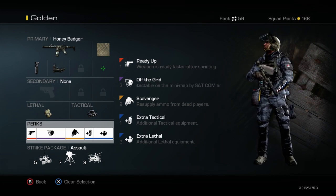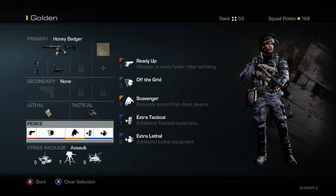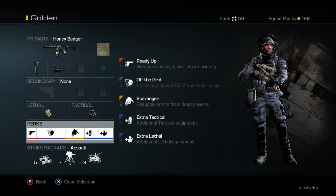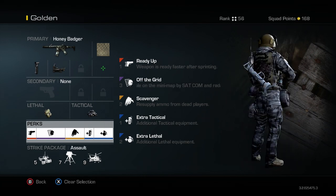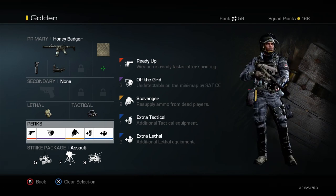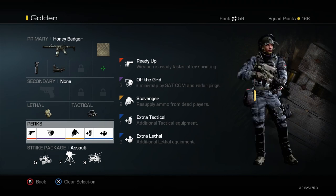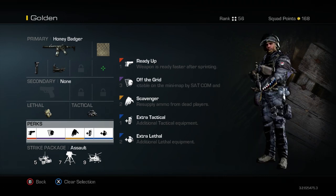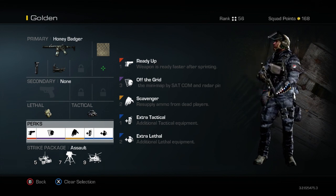Then I have Off the Grid — I never go without this perk, ever. This was the first perk I unlocked because your enemies will constantly use satcoms, which are so easy to get. Staying off the radar helps you avoid being tracked down and helps you avoid dying when you're going for killstreaks or trying to flank enemies. Next, Scavenger — I love this perk because it replenishes my ammo and I won't have to resort to picking up a weapon I'm not used to, especially one without a silencer, which would expose me on the radar.